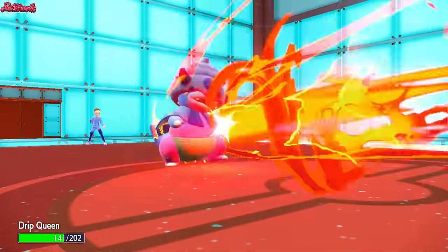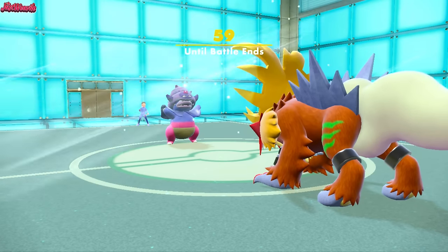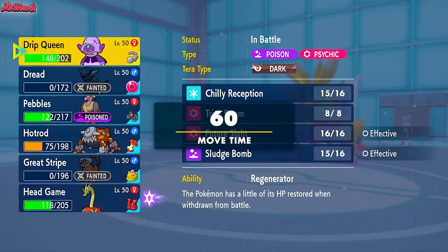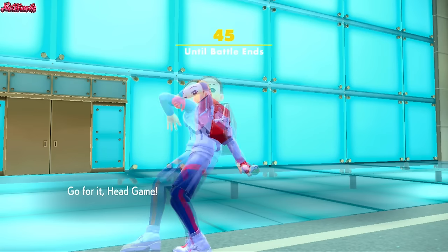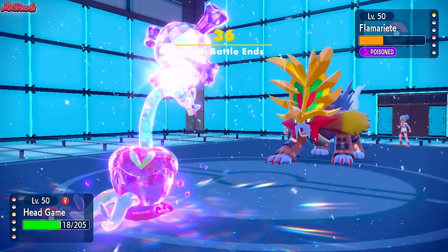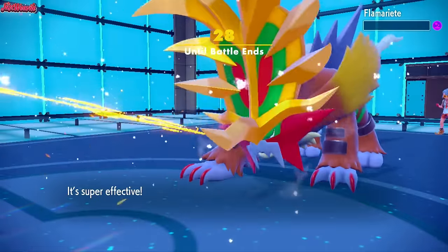They go for a Temper Flare, which does nothing to Slowking, as we go for a Chilly Reception to get back into Hydrapple for a Fickle Beam. I'm going to have to try and go all out on the Fickle Beam — that's pretty much all I can do. So this battle is going to end unended, but Hydrapple put the absolute work in — it hit three Fickle Beams going all out in one battle, potentially four. We go for Fickle Beam again, they go for Temper Flare. We go for Fickle Beam — not going all out, but we do take out the Gouging Fire.